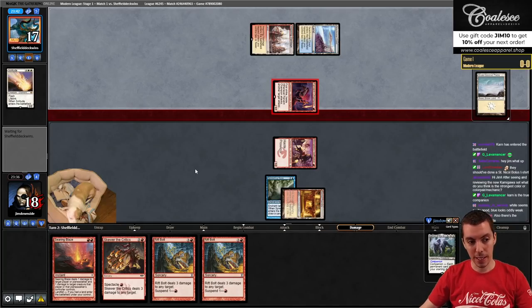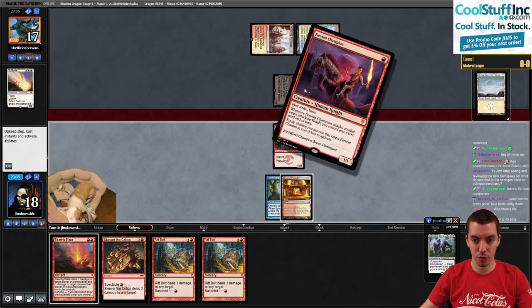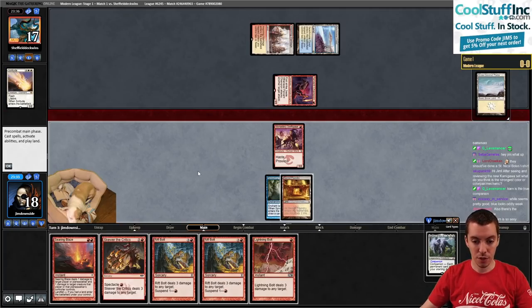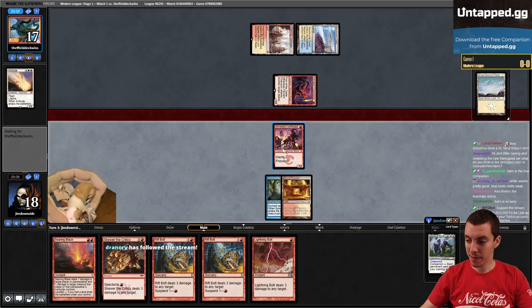Pretty perfect start for our opponent - two pain-free lands, perfect mana, Solitude, creature, and Spreading Seas against my one-lander. Pretty perfect.